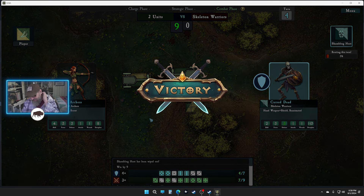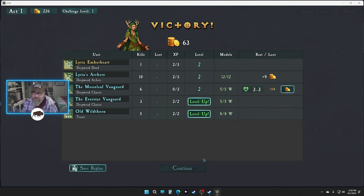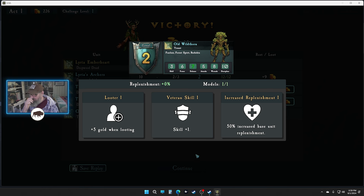Considering how poorly I thought I chose my units, I think we're doing okay. Level up here — our Moonleaf Guard. I guess just more skill. We got five wounds which is a lot — it might be nice to get those wounds back, but we only get three wounds back. I'm just gonna go skill — let's make sure we hit more often, at least with the bows. On the charge we get bonuses to power but not to skill.